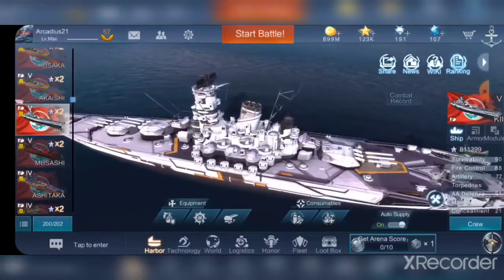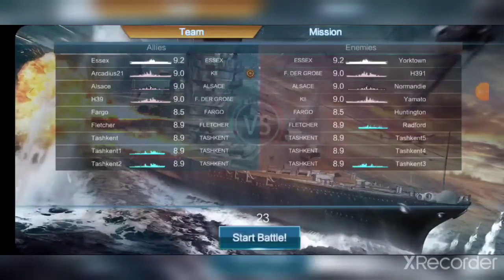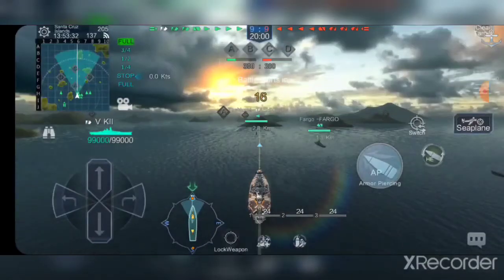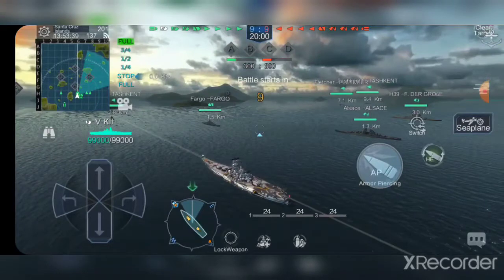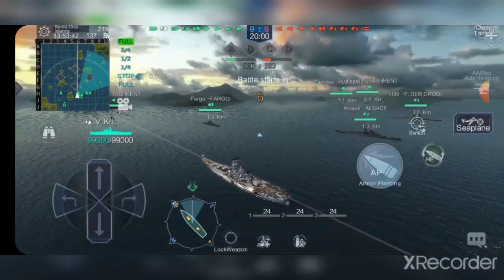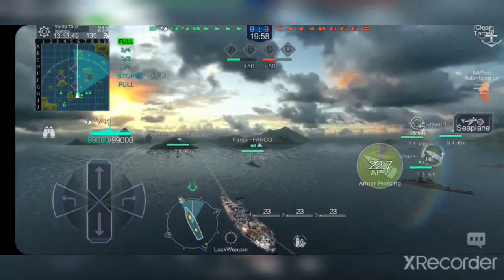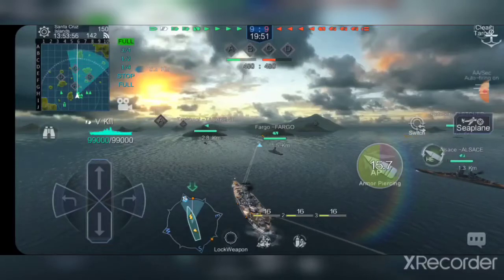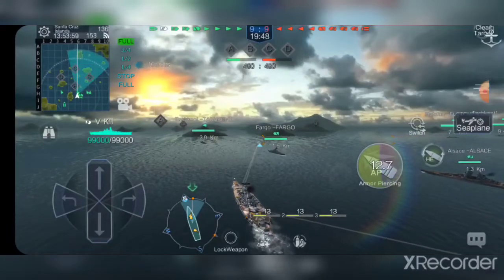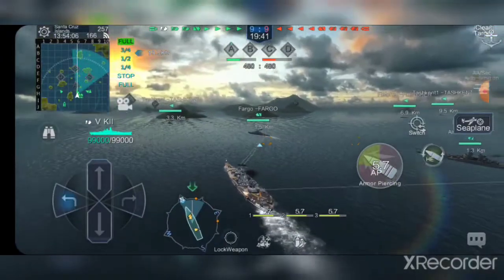Now that you know a little bit about her, let's toss her into a game and see how she does. We have Essex, Freddy de Gross, Ki, Fargo, Fletcher, Tashkent, Tashkent, Tashkent — quite a few destroyers. This thing is just a literal copy-paste Yamato, so she has the exact same gameplay. Her AA is going to knock down some planes but not many. Her secondaries — she does have those 155 millimeter guns in two turrets, and those are your main damaging secondaries.